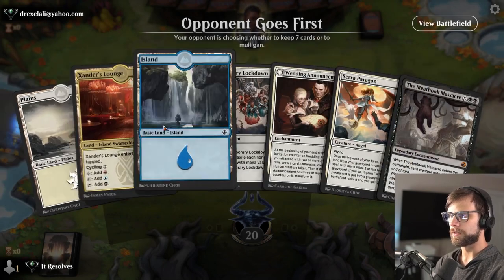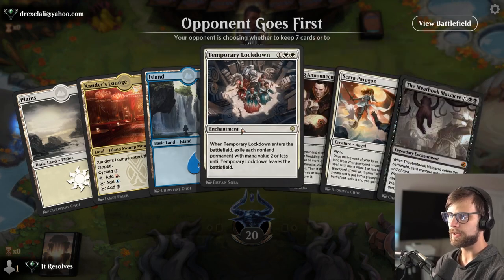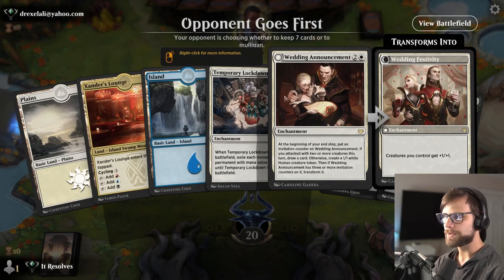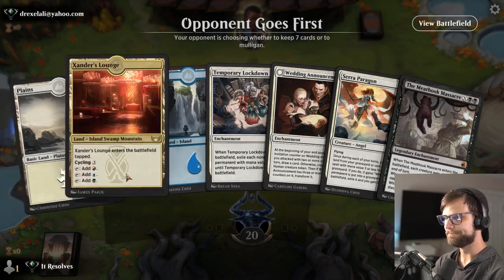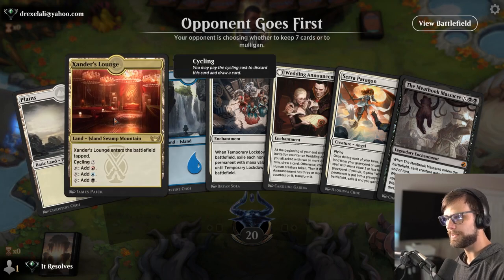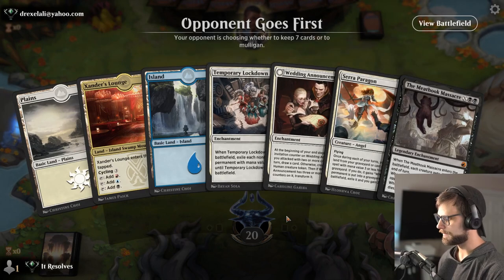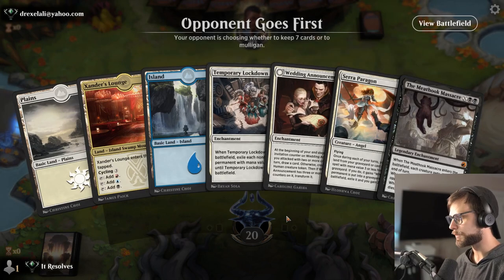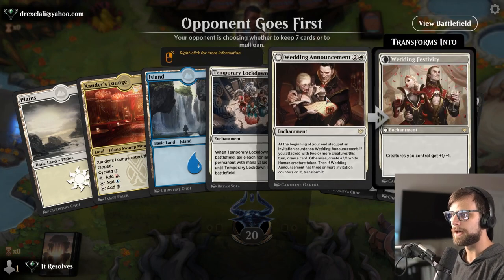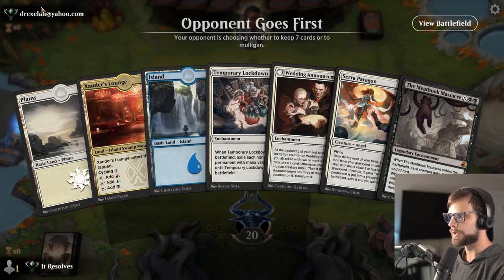Here we are for game number one. How do we feel about this hand? It's a little tricky solely because we don't have double white or double black, but we do have the Wedding Announcement. This is the only downside to having off-color lands — it makes it a little tricky. But I think we'll maybe try it, and based on the Wedding Announcement, hopefully just drawing into more lands will solve this problem. We do have a fairly high number of three-drops in the deck, so this isn't overly surprising.